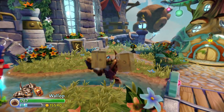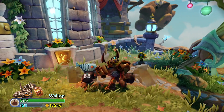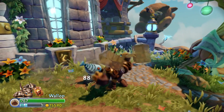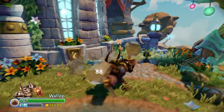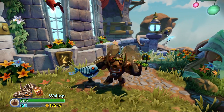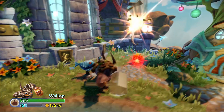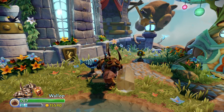First of all, his melee, which is the primary attack, hits for 88 and it crits for 132. And he dual wields his hammer, so it goes really fast. So he attacks really hard and really fast. And then his secondary attack is he throws his hammer, which only hits for 34.